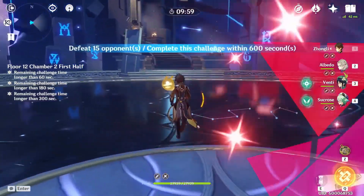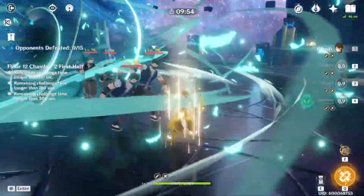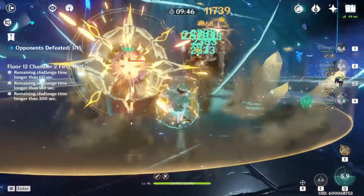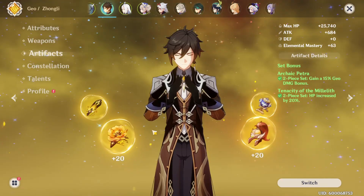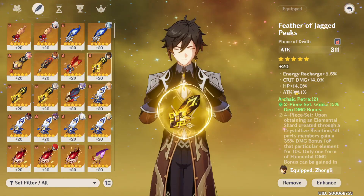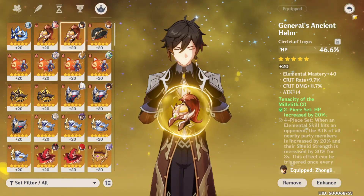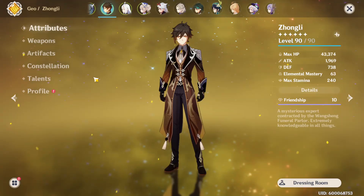Between him not needing a team, having the strongest shield in the game, and shield uptime longer than the cooldown, he's super easy to build. If you want to see my artifacts: I have two-piece Archaic Petra and two-piece Tenacity. Just look at this — HP%, HP base, HP%, HP%, HP base, Geo damage with HP, HP — and then I have him on HP%. I'm literally running him full HP because it works.